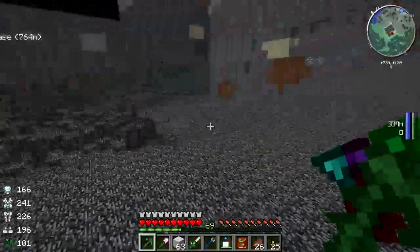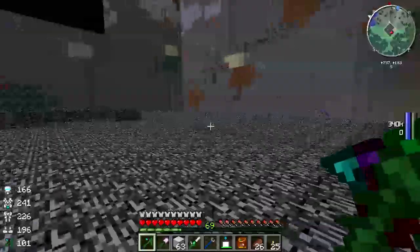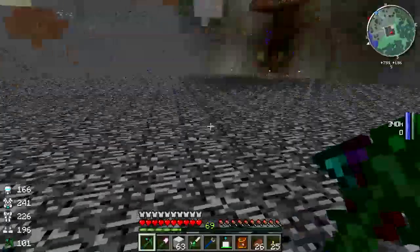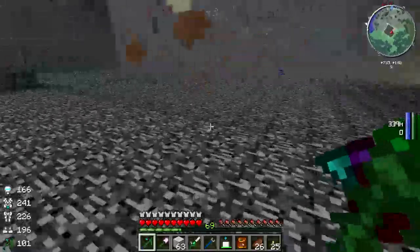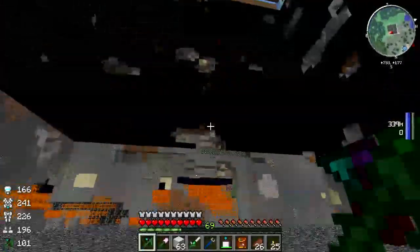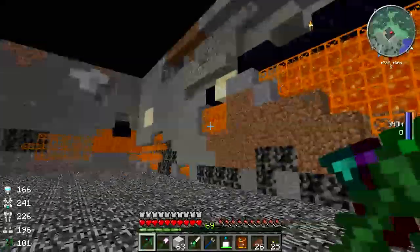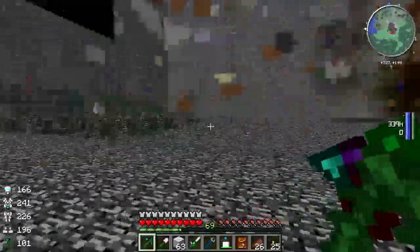Down here in the bottom most level is where I'm intending to put most of the power generation facilities, with all this void particles and void fog and so on. Plus there's a lot of lava down here that I can pump out and use for power generation.